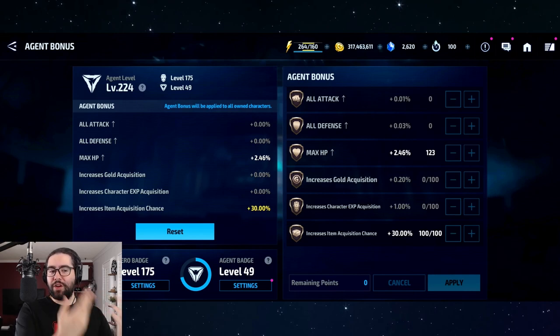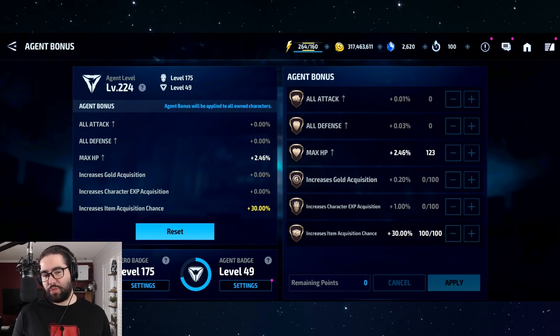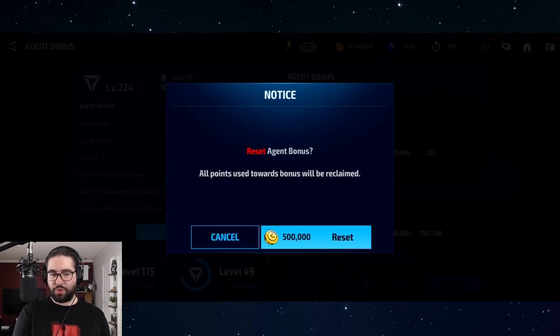I'm agent level 224, so I have 223 points — 100 into item acquisition and 123 into max HP. As a new player, putting points into character XP will actually help you farm agent level faster, so you can put more points into XP, which lets you get more tier twos, giving you more hero badge and more points. It compounds.